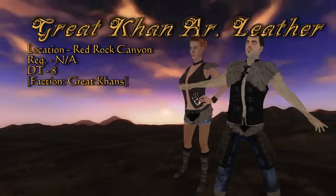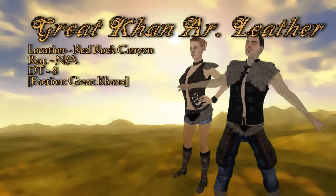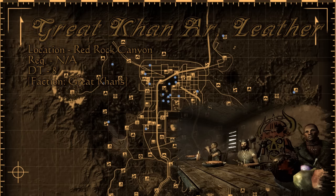Speaking of chem salesmen, the Great Khan Armored Leather is next in our collection. It carries a fair light armor damage threshold, but also counts as faction armor for the Great Khans. This is worn by none other than Papa Khan himself, who is shacked up in Red Rock Canyon, feasting and having a good time.